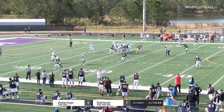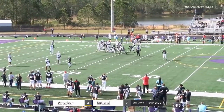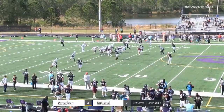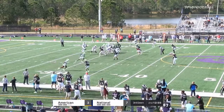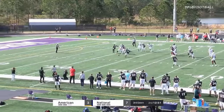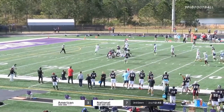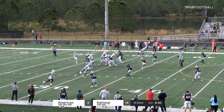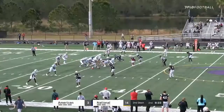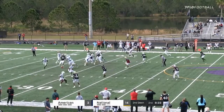Second and ten. Thompson in the gun, one wide receiver to the far side of the field, three to the inside. Fakes the throw and hands that one off up the middle, rumbling ahead for six yards. Another five yards, ball on the far hash. Thompson takes it, fakes the handoff — and he gets destroyed and fumbles the football. Recovered near side.